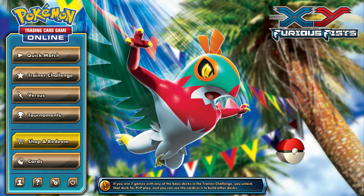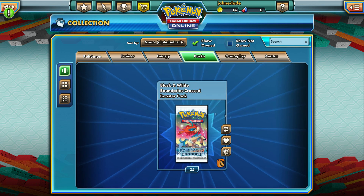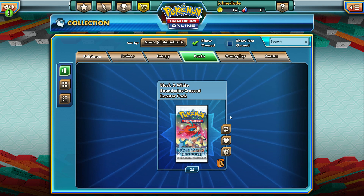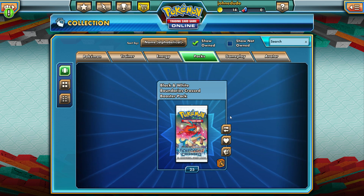Hello everyone and welcome back to the Pokemon Trading Card Game Online. Do I have a treat for you! We have more packs to open — this time of the latest... actually not the latest. It's basically the oldest legal cards in the set. Black and White: Boundaries Crossed. This came around when Black and White Kyurem were coming out, so Black and White 2.